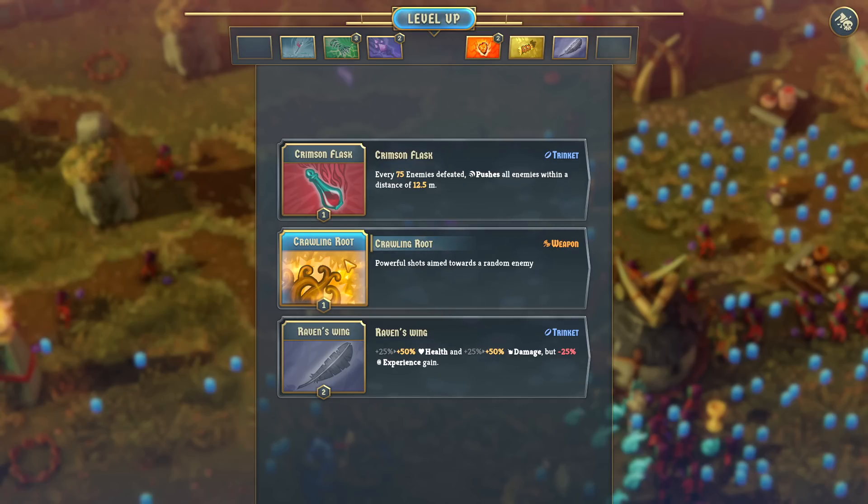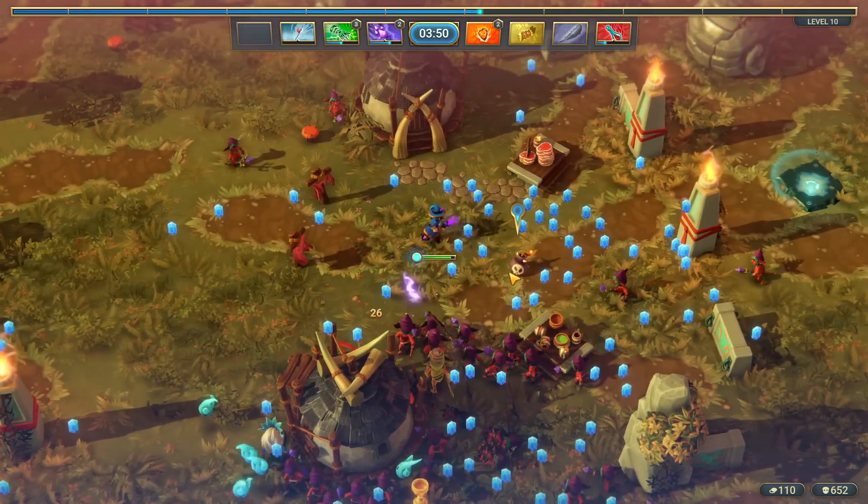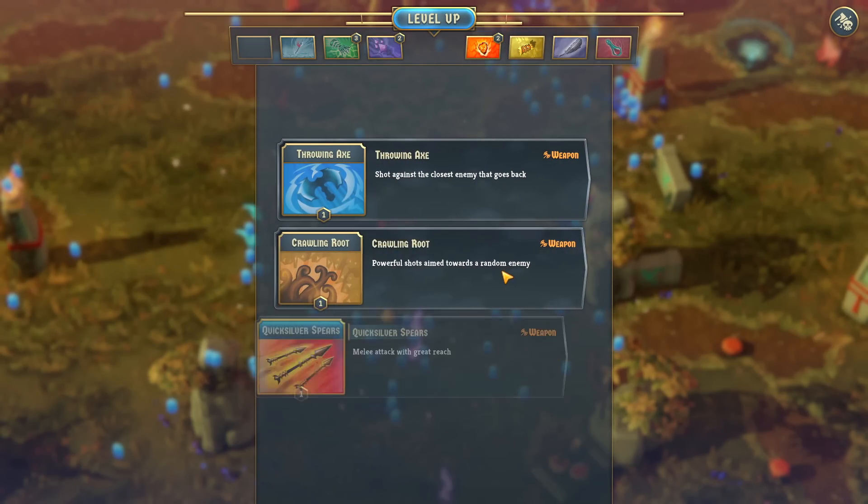Absolutely love those death animations on those little goblins. Every single enemy in this game has an animation that they play when they die — little weapons and spears and explosions of light that make it all look really good. I think Crimson Flask will help out as a spacer to get enemies off of us. Every 75 enemies we kill, the Crimson Flask will go off and push all the enemies back.